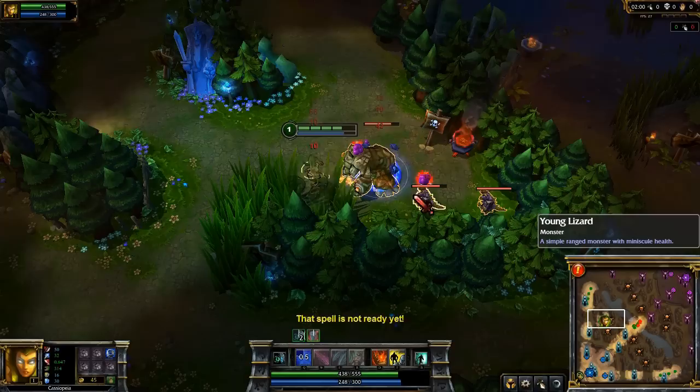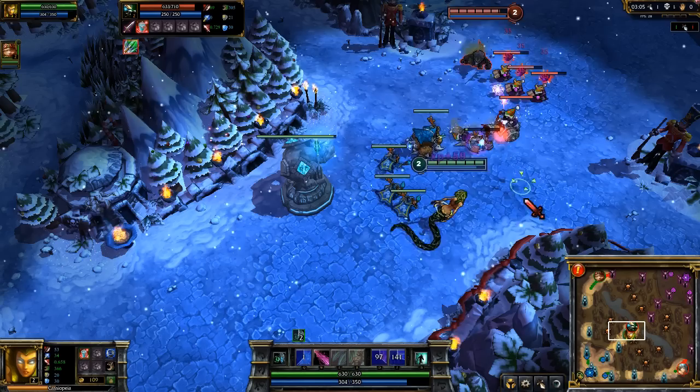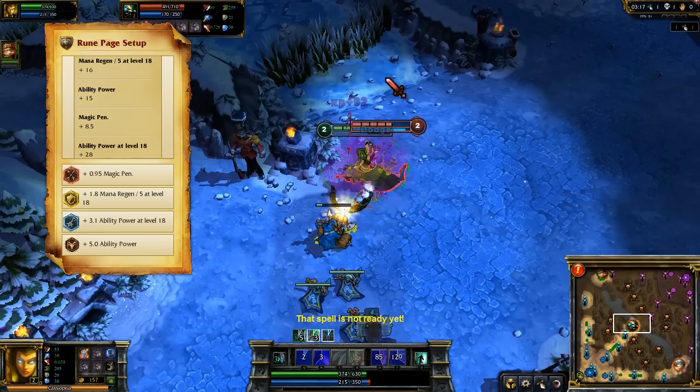I tried to play Cassiopeia as a jungler. You can see here that even at level 1, she has the power to die horribly against most jungle monsters. Instead, Cassiopeia can take either a solo or duo lane. Repeatedly casting Noxious Blast will keep your passive stacked up. With my rune and mastery build, you can spam it almost indefinitely, killing enemy caster minions in just 3 casts, as well as giving you the potential to harass your opponents.